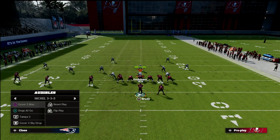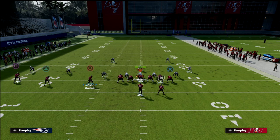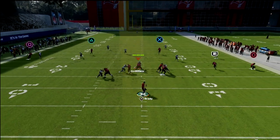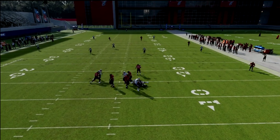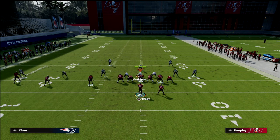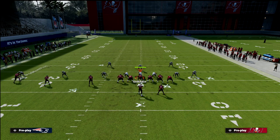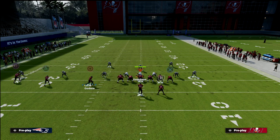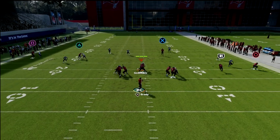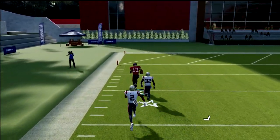The last coverage I want to talk through is Cover 2, and then we'll show an adjustment for when they start manually manning up. With Cover 2, the first and best option is to hit that fade to the left side receiver. You need a little more time to hit that. A standard Tampa 2 will probably defend this the best, but once that receiver gets on top, you can hit that over the top for a one-play score against Cover 2.